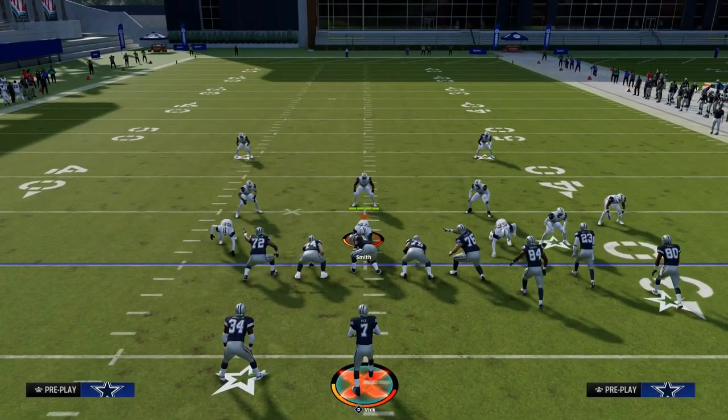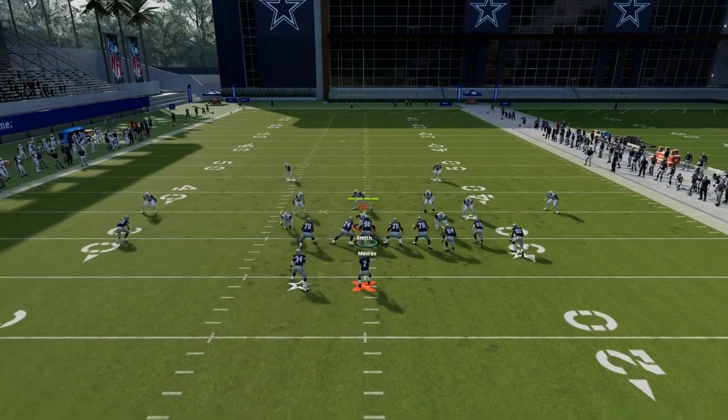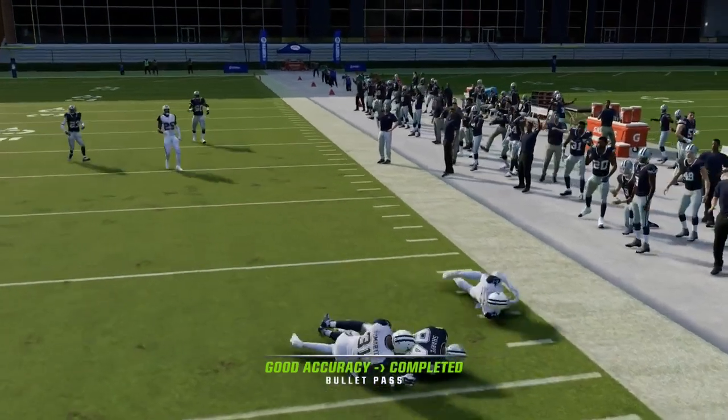The other cool thing about bunch is you can utilize a whip route. The reason why you might want to utilize a whip route is, for example, if they're in cover two, the whip route will run and you'll see that cloud gets really pulled back and you can throw that whip route over the middle of the field.